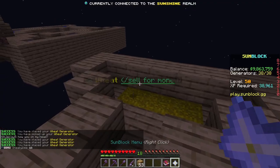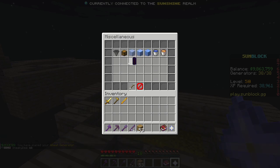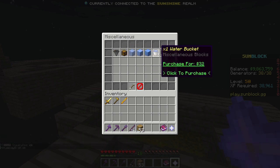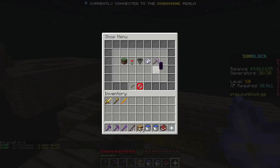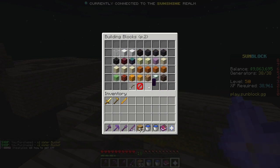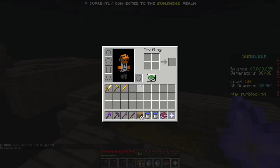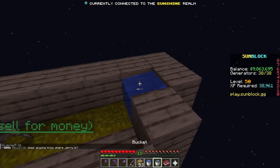Then you want to go to the Sunblock menu, go to the block shop miscellaneous section — this is where you can get chests, hoppers, and you'll need two water buckets as well. This is also where you get wood, but you want to go to the building block shop. As you can see, they do not sell planks, so what you have to do is buy logs and then put them in your crafting menu to get planks out of them.